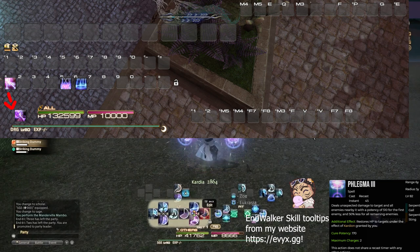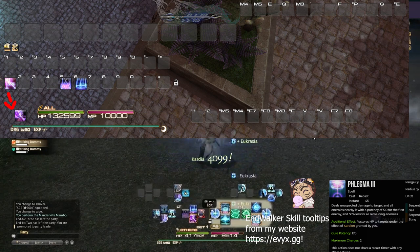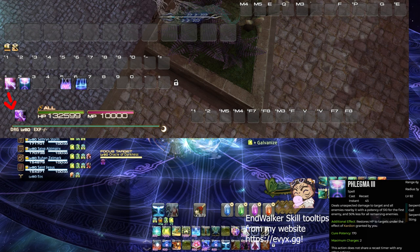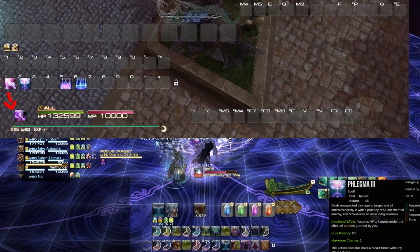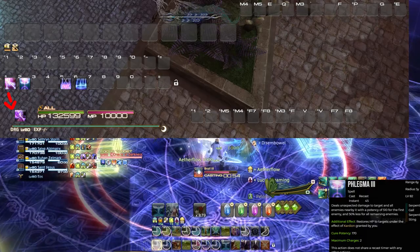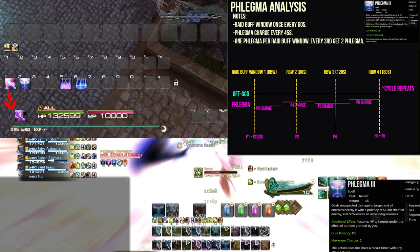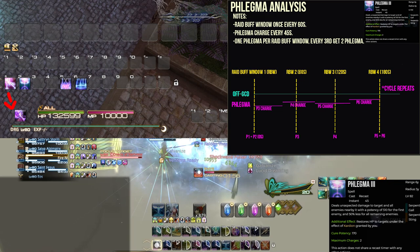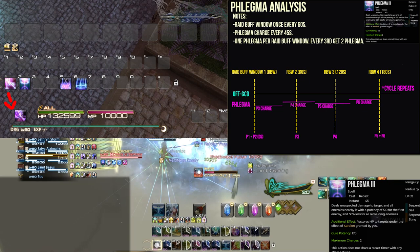Phlegma took a lot of thought about where to place it. 45 seconds is a longer cooldown for a prime hotkey location, but I decided to put it at key 2. It's a DPS skill, and moving the DoT to key 1 makes it easy to slot in. I've tried it with different classes to simulate hand movement and it really did feel right for me. My ultimate Sage guide talks about the 60-second raid buff windows and how Phlegma placement is going to be important there — I'll often need to fit in 2 charges every third raid buff window. So let's get comfy with Phlegma.